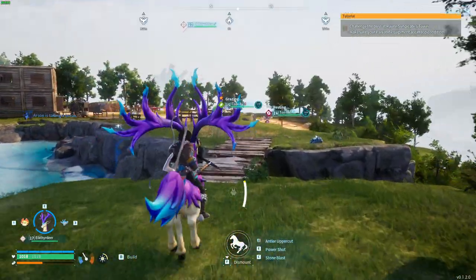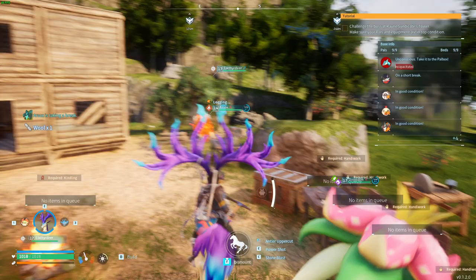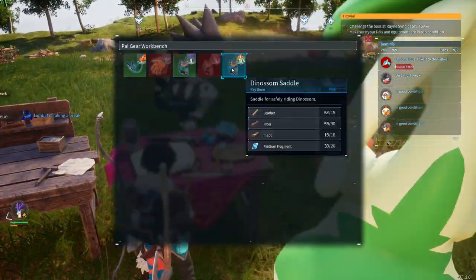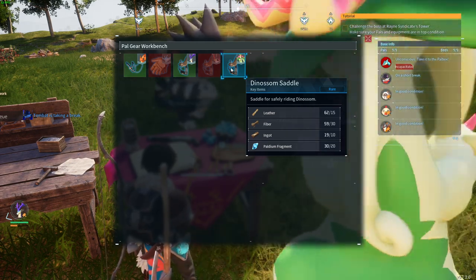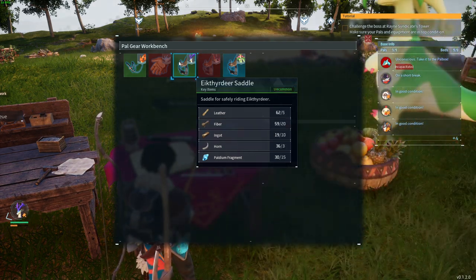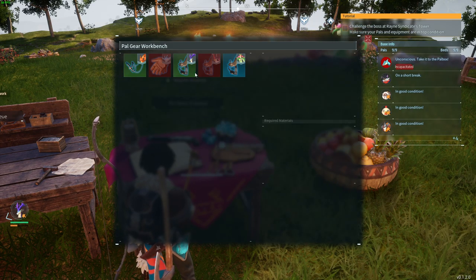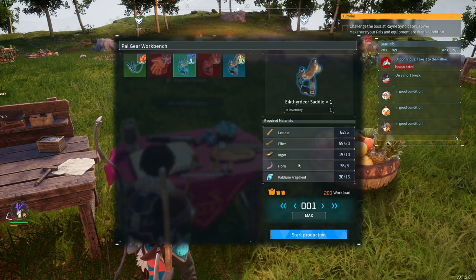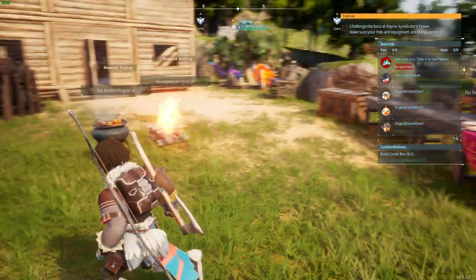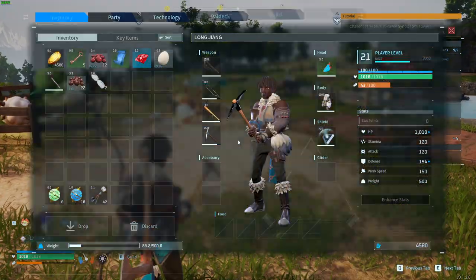Once you unlock the saddle for a PAL, you can go to the PAL gear workbench. Let's dismount — as you can see over here we have, for instance, the dinosaur saddle, the Nightwing saddle which is for flying because Nightwing flies, and the saddle for the deer. Every saddle you unlock, you select it, start production if you have the materials.